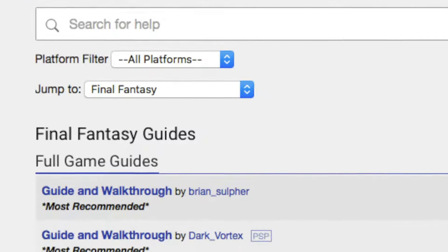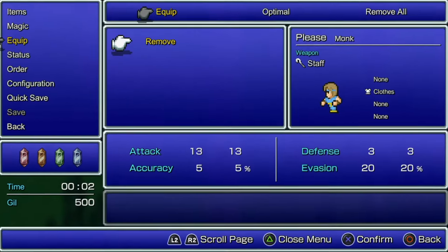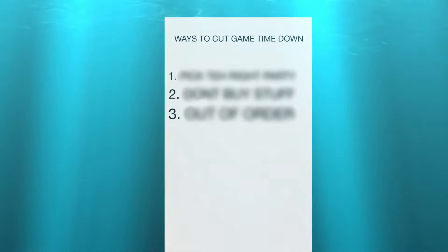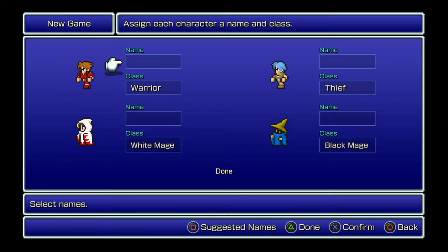Be warned, these strategies completely contradict normal walkthroughs that you'll find anywhere on the internet. I know I said that there were three ways to cut playtime shorter, but I've really got four. And it all starts with you picking your initial party in the beginning of the game.